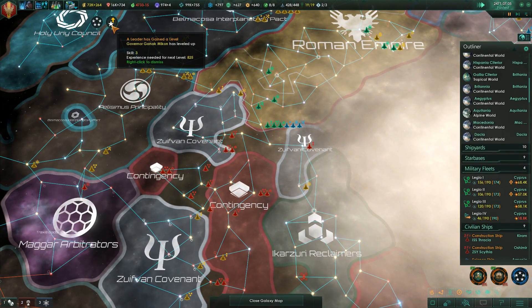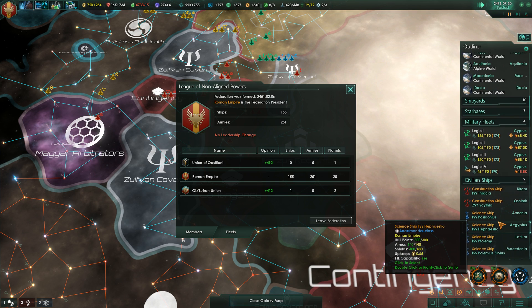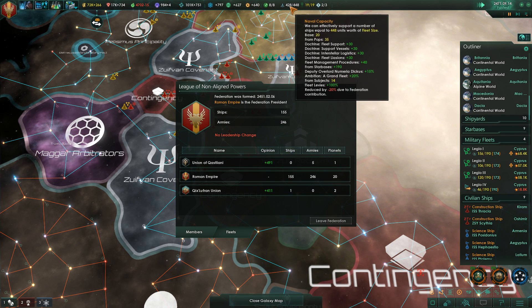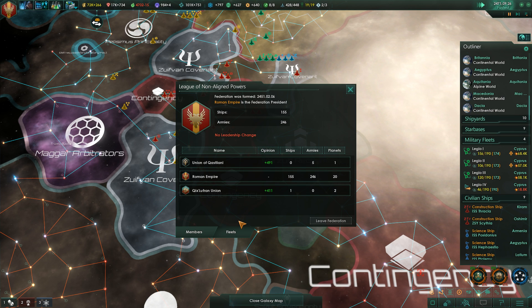I like how any of these filthy Xenos took the time to build any sort of... We have 155 ships; they've got 0 and 1, and 1 and 2 planets. That is my alliance, everybody. This is where 40% or 20% of my Federation contribution is going. Jesus Christ.